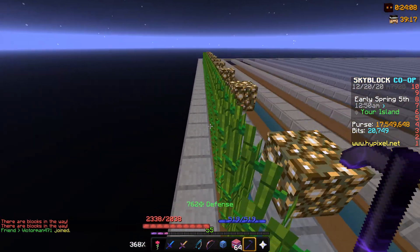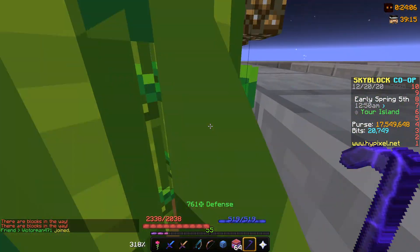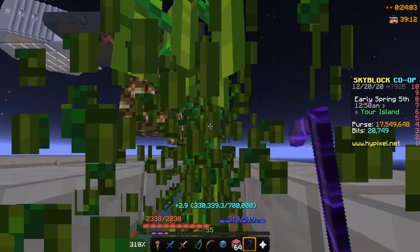However, nether wart is easiest to set up because you have the nether wart sack, which you don't have with sugarcane.